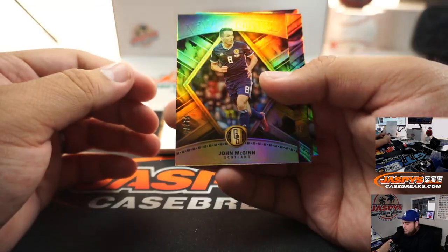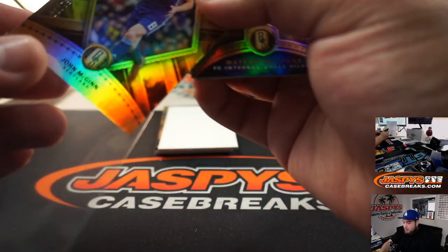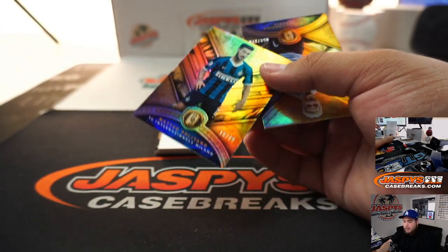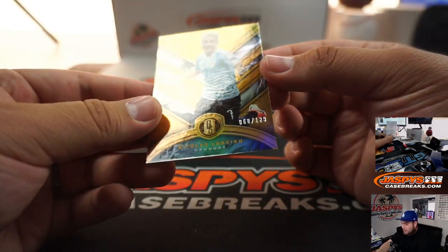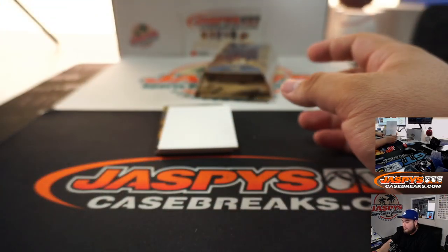Alright, good luck guys. We got John McGinn, numbered 51 out of 79 — Jack getting that at spot one. And Mateo, 19 out of 79, going to spot nine — Carlos. Followed by a Nicholas Lillero, numbered 68, going to Phillip.